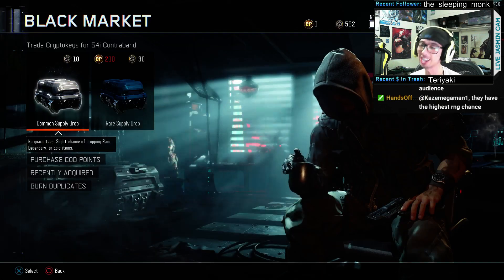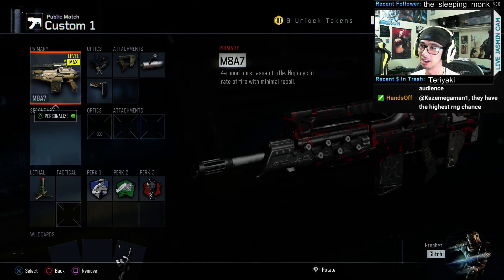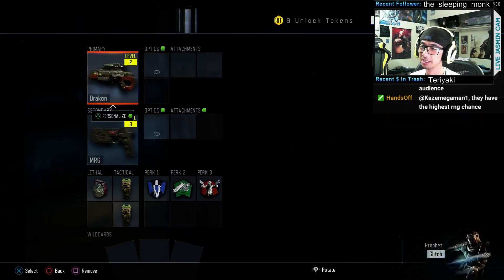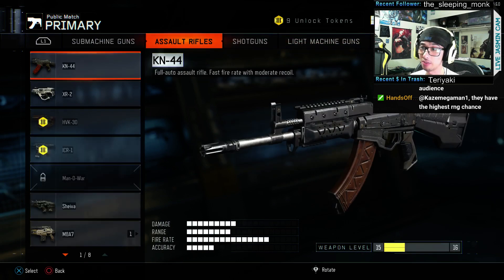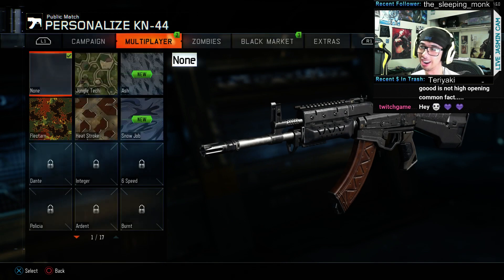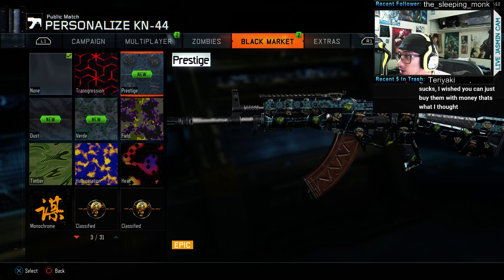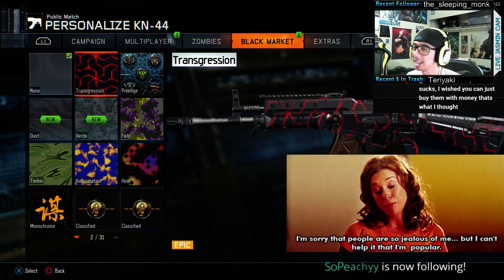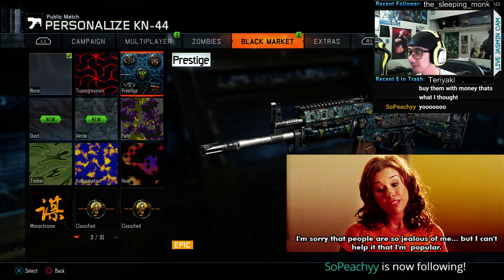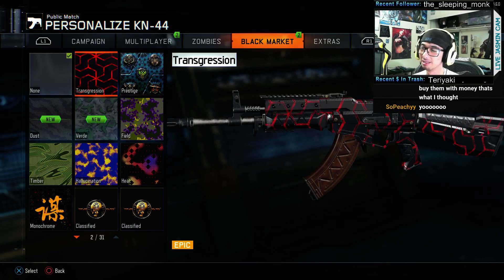Let's check that one out right now. We go up to Class 10. I've never seen anyone have that one — I don't know if it just came out or I just never saw it. Let's check out the Prestige camo. Oh, it's got all the — that's kind of cool. I mean, it doesn't beat Transgression because nothing will ever be Transgression, but yeah, this one is definitely not ugly — it's just not Transgression.